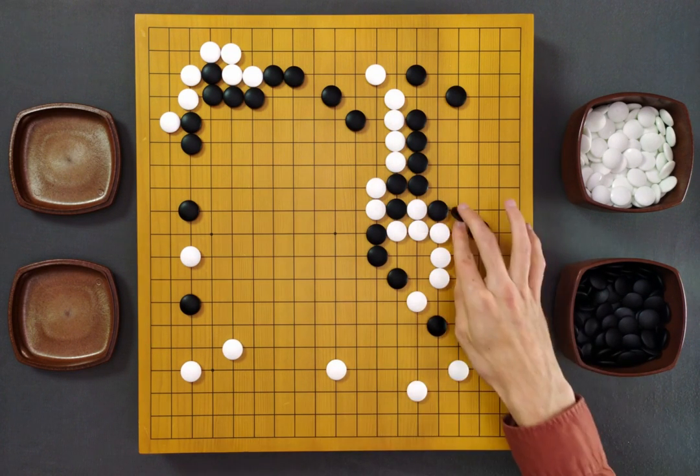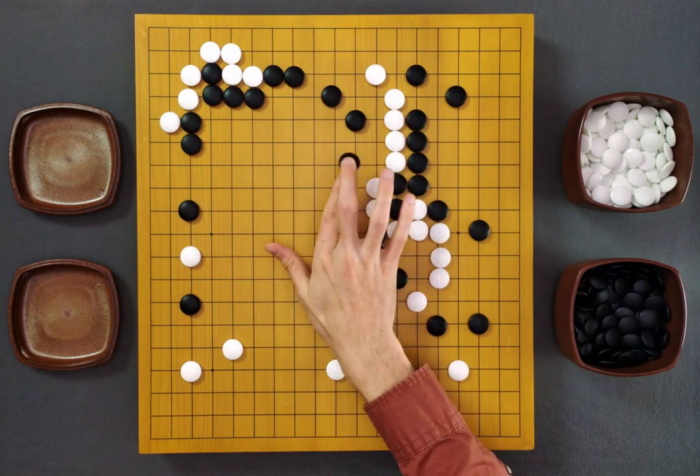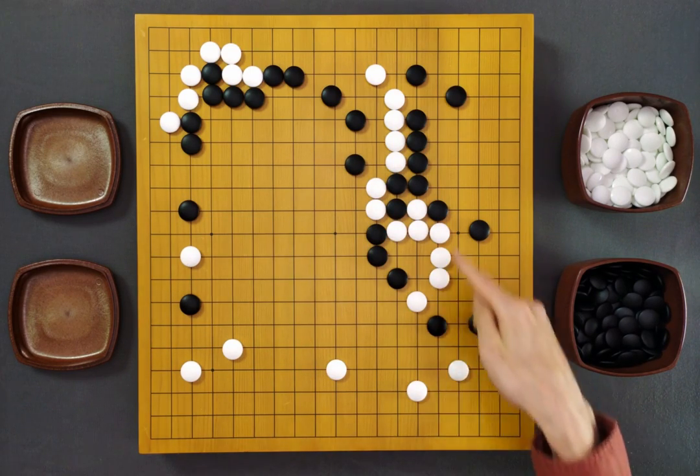Instead, Black could think about defending his territory like this, or maybe trying to attack these stones in the middle by playing here, for example. And Black could always come back to attacking these stones in the future.